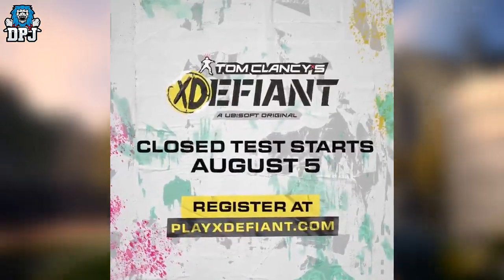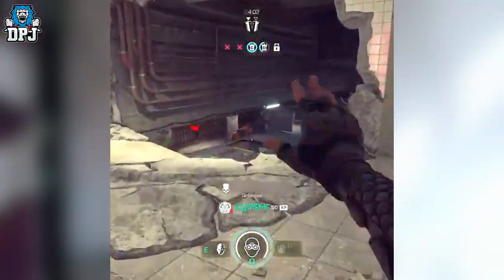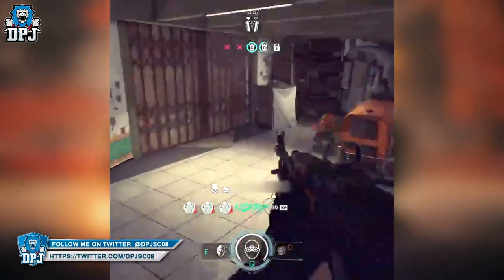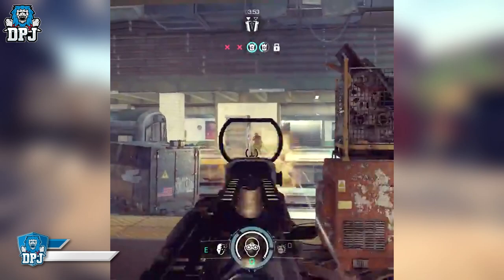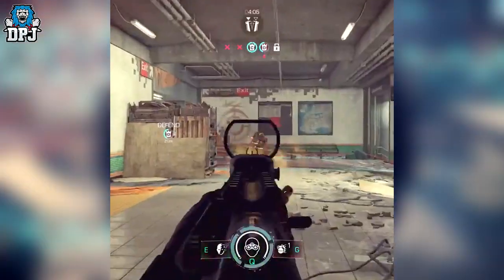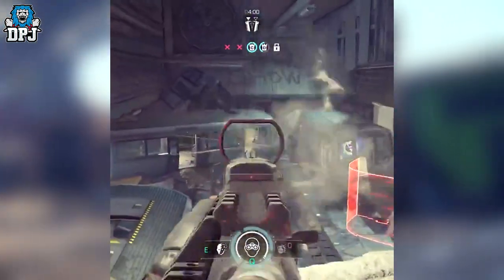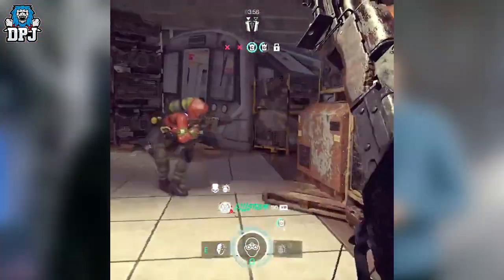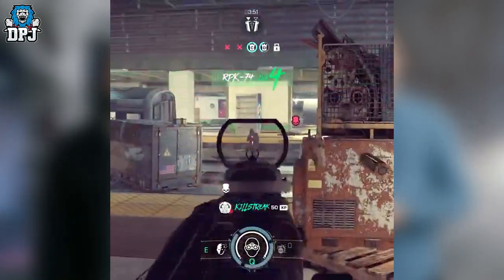You will also notice the time to kill isn't crazy fast either. The weapon being used here is the RPK-74 and it looks like it takes 3-4 body shots or 1-2 headshots to kill. The headshot multiplier will obviously improve drastically, but if this is meant to show how quick the average weapon's time to kill is, I actually like it. Not too slow but not stupid fast.